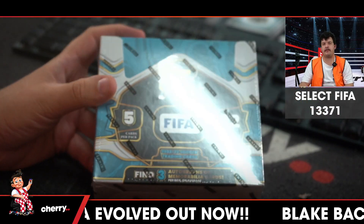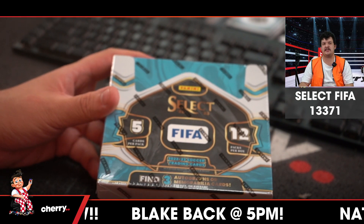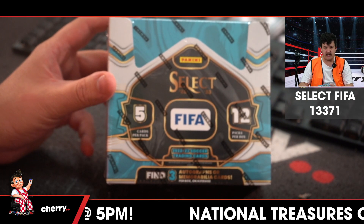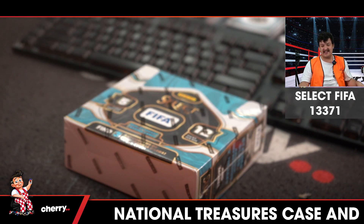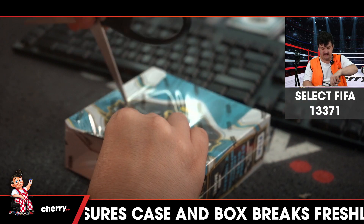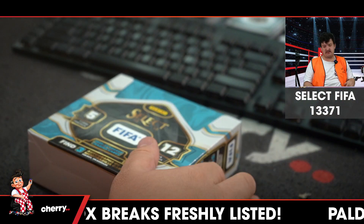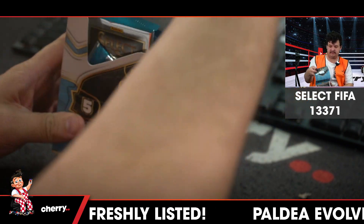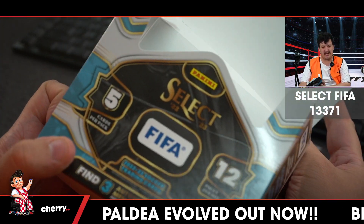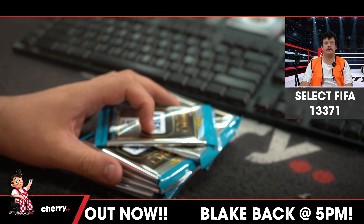This is Select FIFA 13371. Now we're in a bit of a bad spot here — there is no checklist as of yet. So what we're going to do is open the box and get the checklist live. We'll do it live. Fingers crossed we can figure this out. 60 cards. Surely every team gets one once. 13371, here we go.